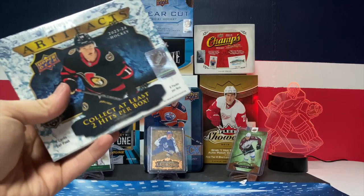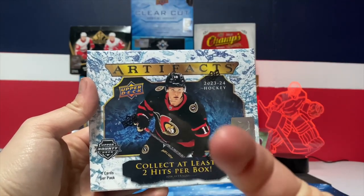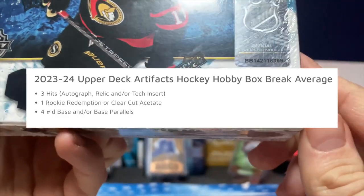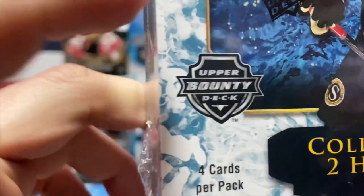One Upper Deck Artifacts hobby box. In this box you are guaranteed three hits: an autograph, a relic, or a tech insert. There's also one rookie redemption — that is one in 18 packs, so it's not guaranteed.